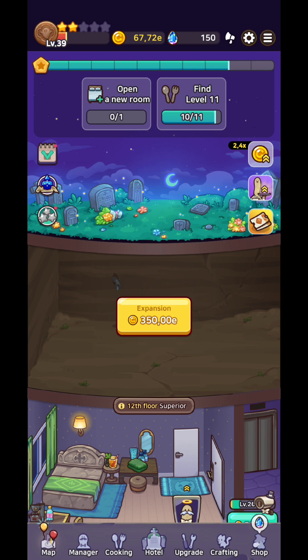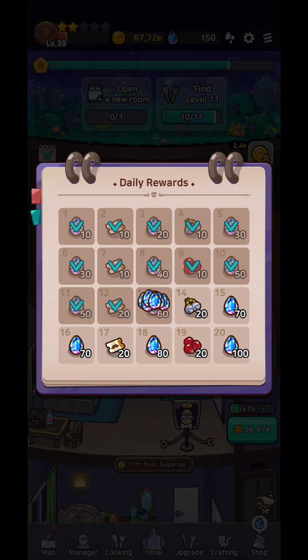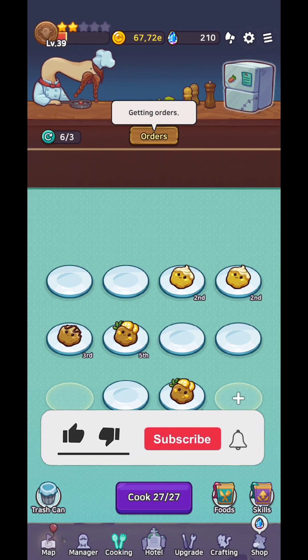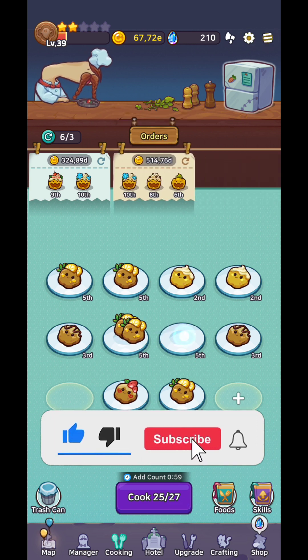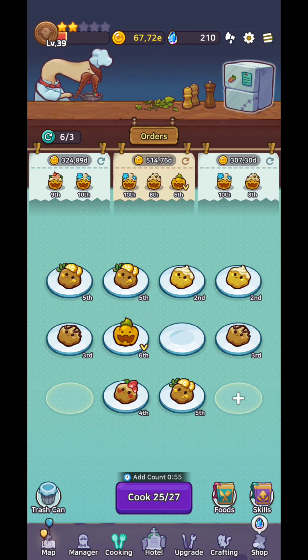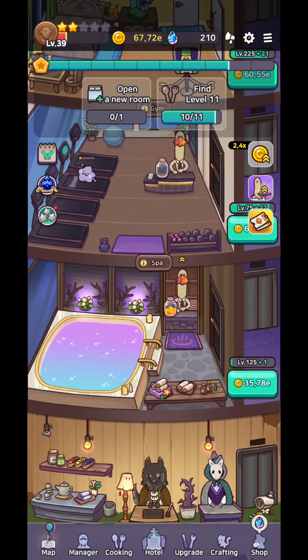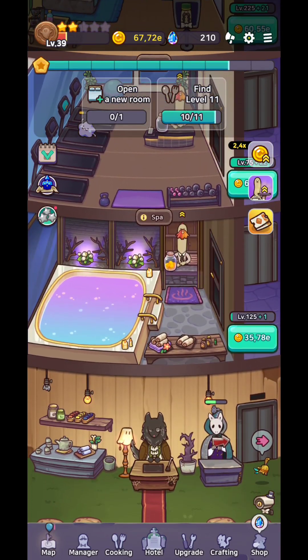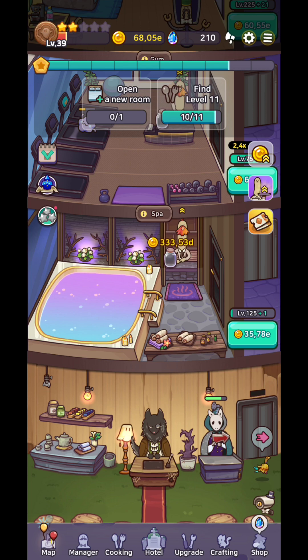You're going to need to watch a lot of ads to get all the rewards. You'll be able to cook different recipes, and by completing orders you'll earn more gold coins. With those gold coins you can level up different things, and eventually you'll be able to rate your hotel from one star up to five stars.